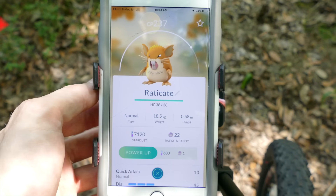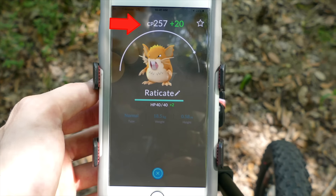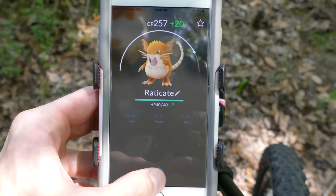You want to evolve the Pokemon with the highest CP in order to get the most out of your transaction. CP is the power level of your Pokemon.